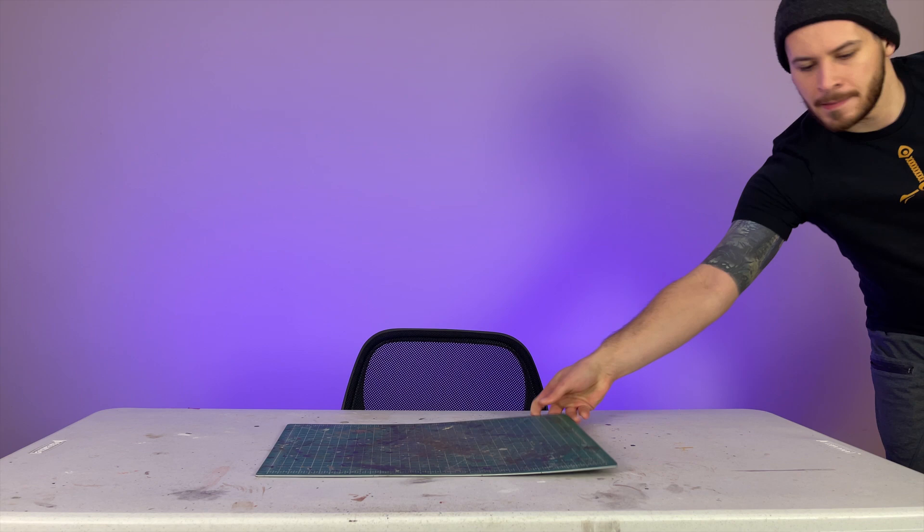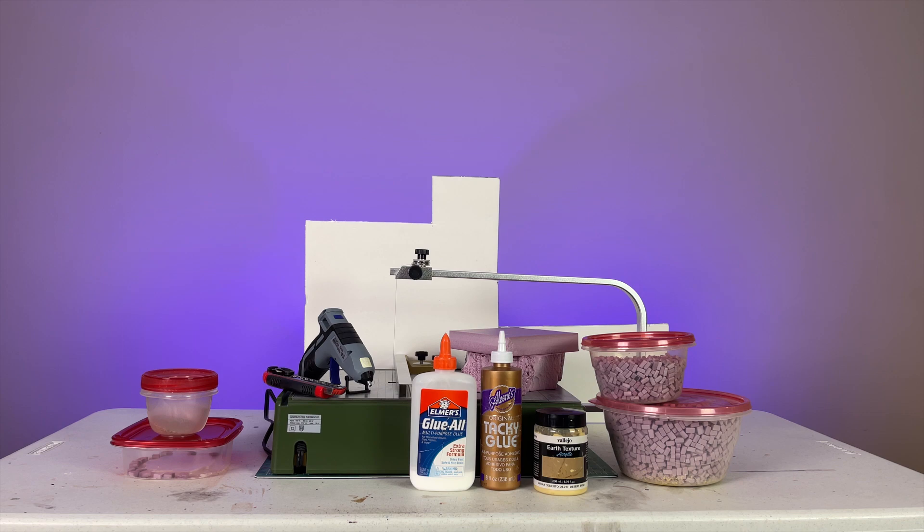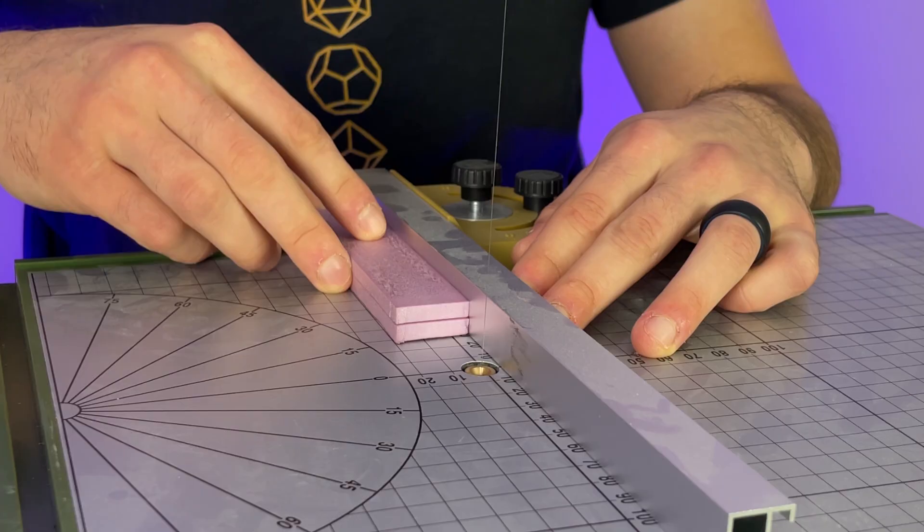Right off the bat, you need to gather up some supplies: a good cutting mat — I use a Proxxon for all my foam cutting — foam of course, lots of it, various glues, a glue gun, a knife, and you always need the crafter. With a Proxxon, the foam cutting process is pretty simple.